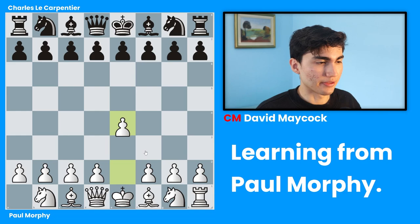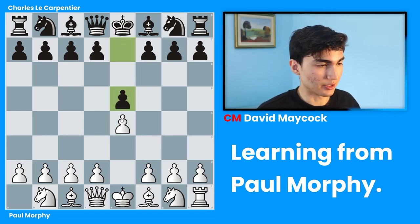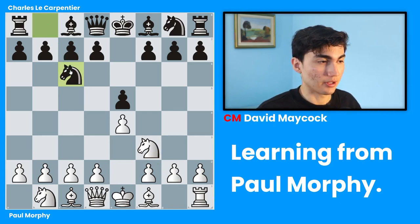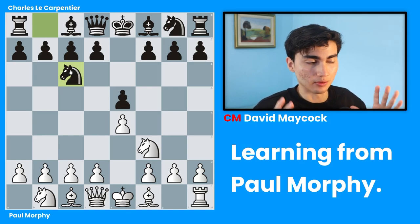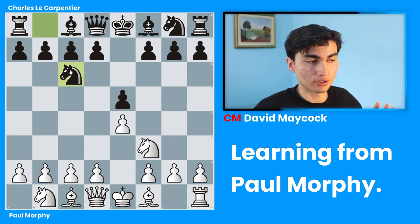Paul Morphy opened up the game with pawn to e4, pawn to e5. These pawns are occupying the center very quickly. Knight f3, knight c6, developing your knights. So far, so good. It's not like black is the worst. I know that by now everyone's hating on black because it's not Paul Morphy, but black was pretty good.